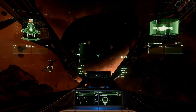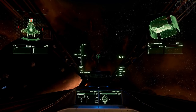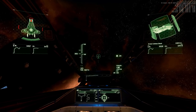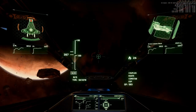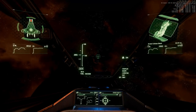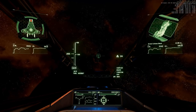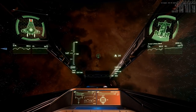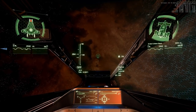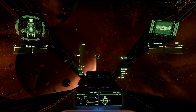Let's see what we still have. Normal SCM speed, afterburner. This looks like normal flight controls. And we have our guns, and two size 4 missiles. Next.